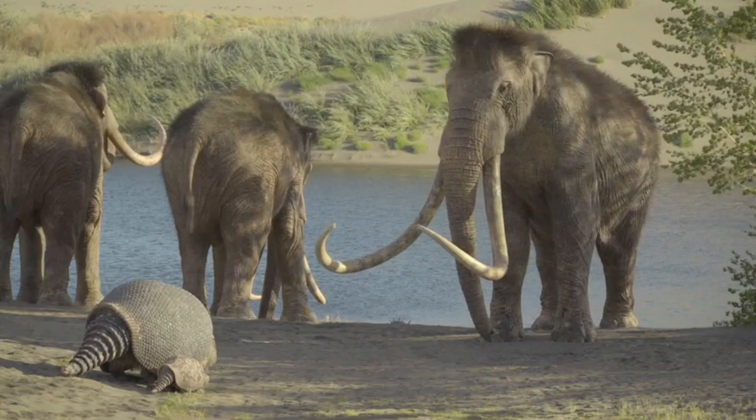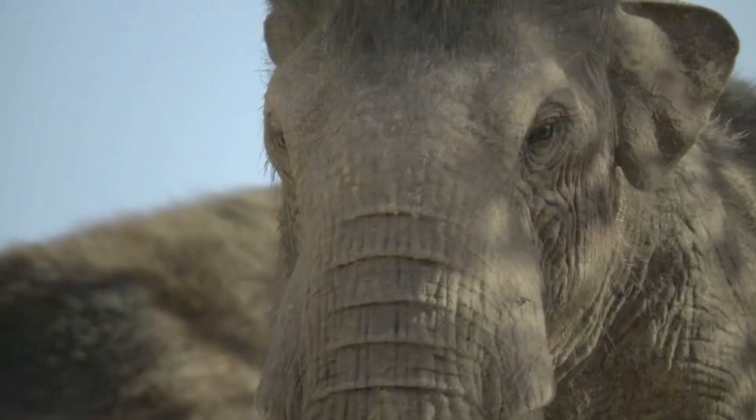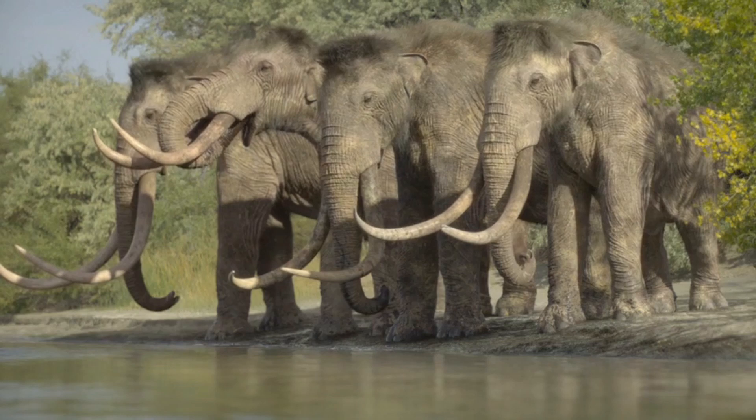They come to a water hole, but someone is already here in the form of the towering Colombian mammoth — the second largest species of mammoth after the steppe mammoth from further north. This male in particular has much larger tusks than the two females next to him. The design, particularly the trunk, takes a lot of inspiration from the modern savannah elephant and shows an incredible level of detail with all the wrinkles and small hairs covering the body. The mammoths continue to drink after the bull scares the Glyptotherium away, and this shot really does remind me of a scene of savannah elephants drinking from a water hole.